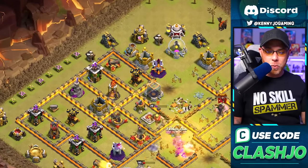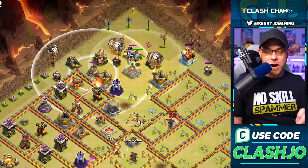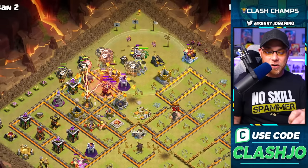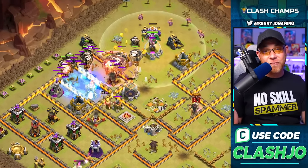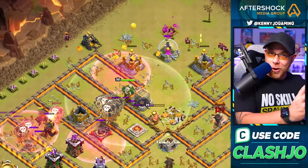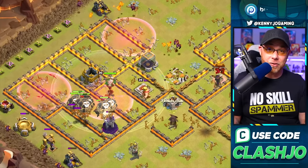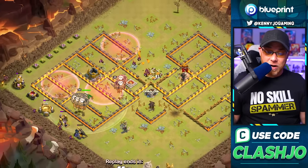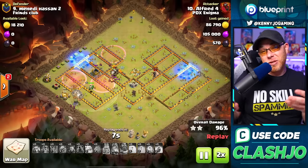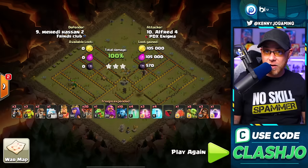He moves into the LaLo portion, sending in the hound and then balloons to target the wizard tower and mortar, more balloons on the cannon and archer tower, and a freeze spell for the multi-target inferno. A haste spell launches balloons into the final air defense. It looked really fast because it was a really bad base design - actually kind of perfect for LaLo. As seen earlier, you could clear this same base with a different army too.